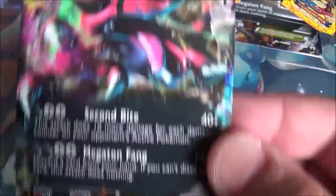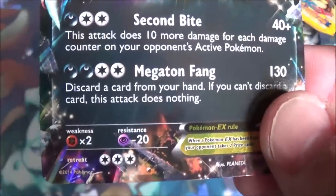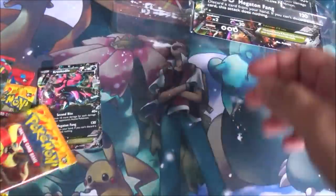We've got a huge Crocodile EX promo. So here we have our Crocodile EX — Second Bite does damage for each damage counter on the Pokemon; Megaton Fang for 130, discard a card from your hand, if you can't discard a card this attack does nothing. This card is so good. I almost gave you the code — I don't know what this is for. I gave you the pack codes, but these codes I tend to keep because they're better.